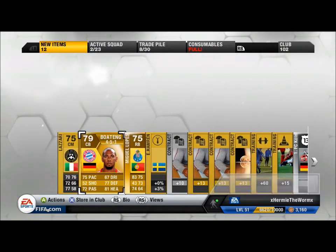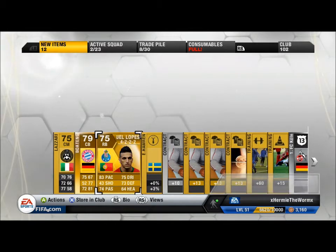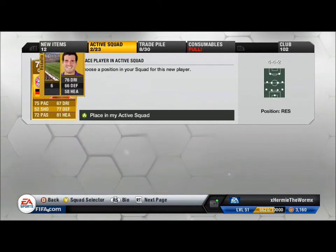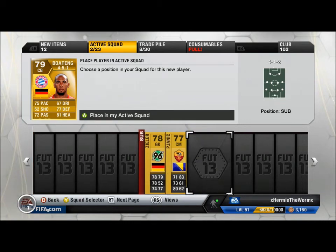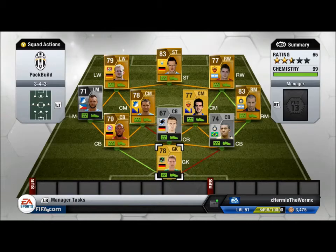The third player we get is a centre-back, and it's going to be Boateng, so we got a little bit lucky in the fact that two players from the Bundesliga are going to connect up — the centre-back and the keeper. I think Siela and Pjanic are both in a 3-4-3 as well, which is the formation we're going to be using in this team. Those are the three players, and this is the team we're going to be using — as you can see, it's a nice hybrid.